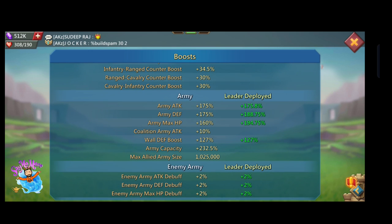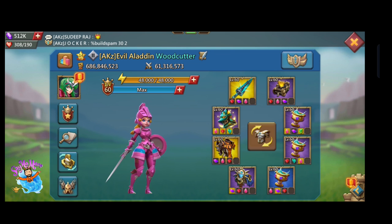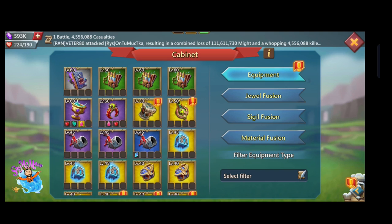Cavalry attack is 393% for the mixed gear. I am also getting infantry max HP 250%, range max HP 220%, and cavalry max HP 220%.